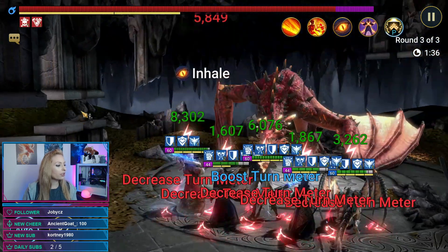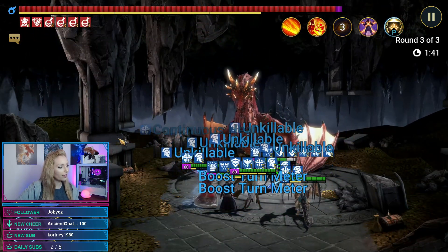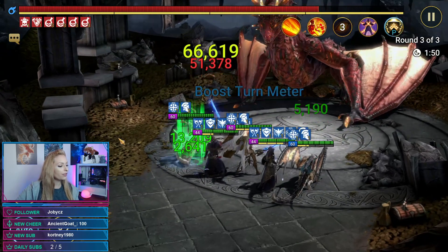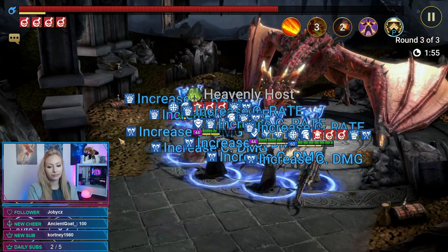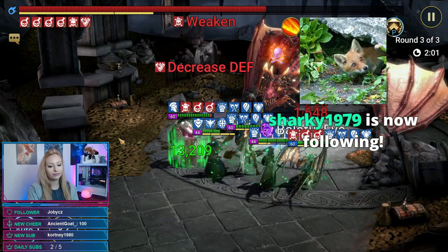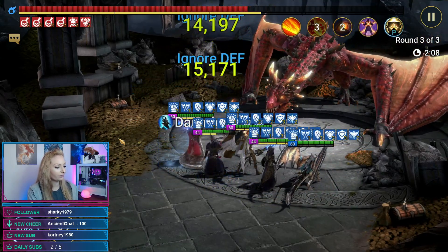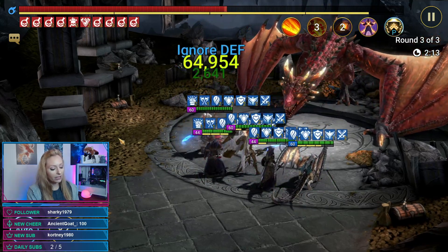He helps a little bit in Fire Knight, so we can go run Fire Knight. Chat wants to see Fire Knight — we could do that. If he was with a good team he would be amazing in Spider, though Spider is apparently the worst dungeon for him. Let's take him into Fire Knight.